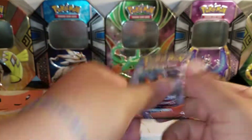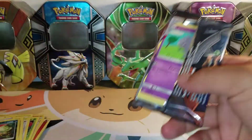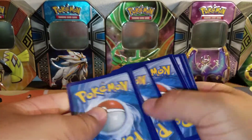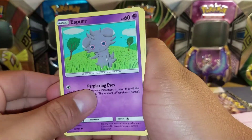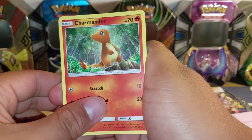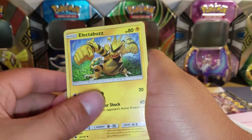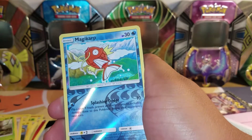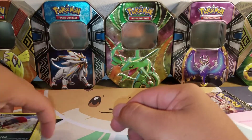We've got an Amar Shadow pack. We've got an Esper, Marlal, Charmander — such a sad Charmander — Porygon, Merrill, Fighting Energy, Electabuzz, another Lana, Metapod, Reverse Hollow Magikarp, and a Weavile — Regular Rare. So nothing too exciting in that pack.